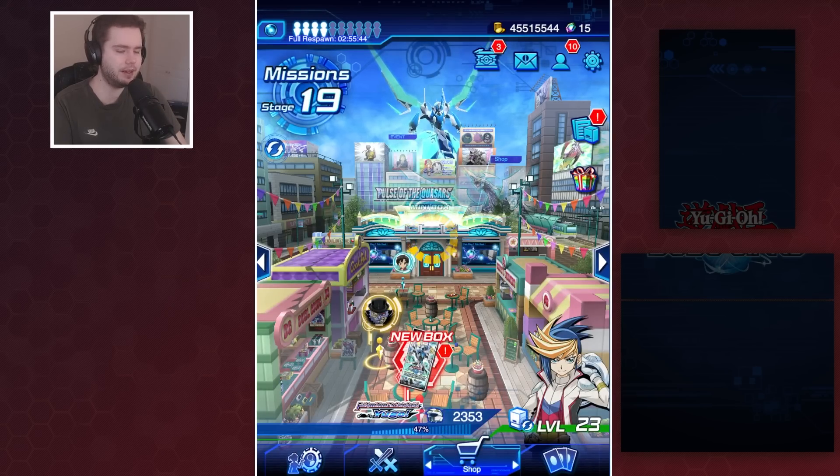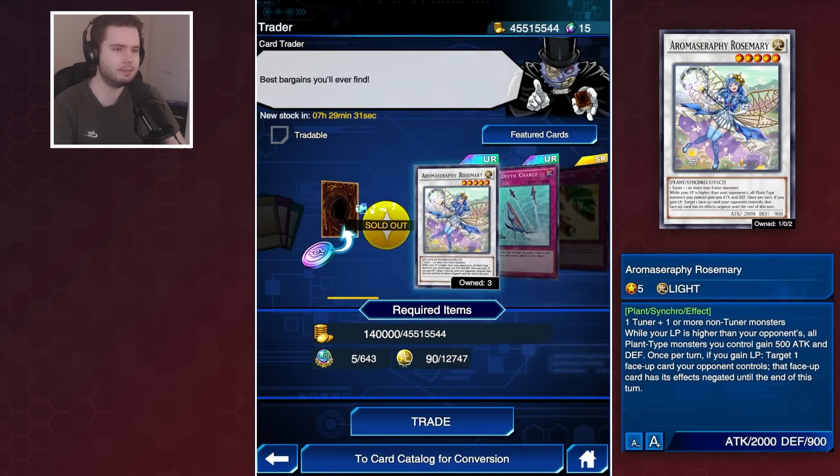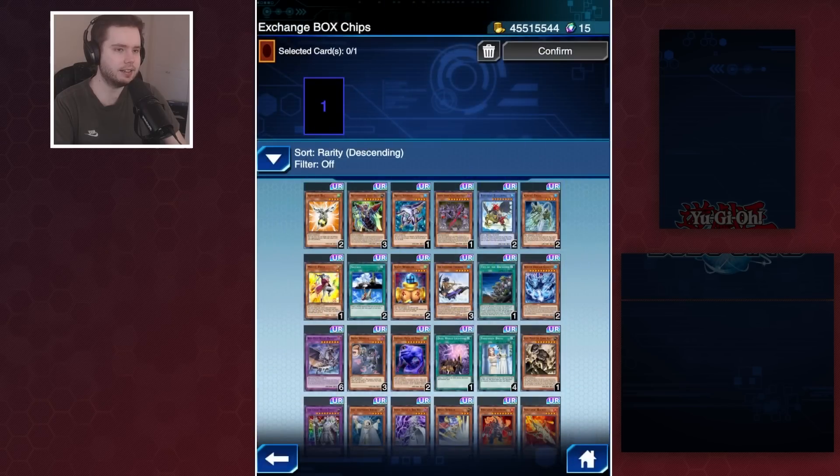People are going to be picking things like Cosmic Cyclone, Sphere Karibo, or Divine Wrath - those are some of the better choices for cards in the Box Chips. There is a lot of stuff in here that's good and a lot of stuff that's bad.